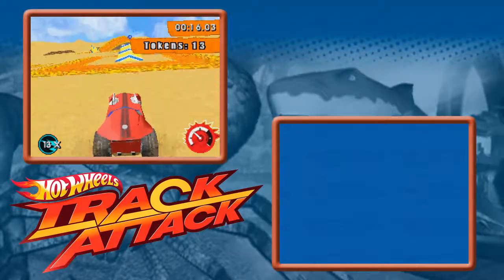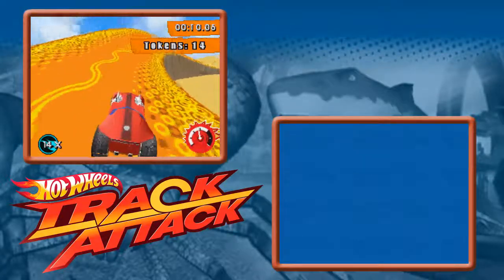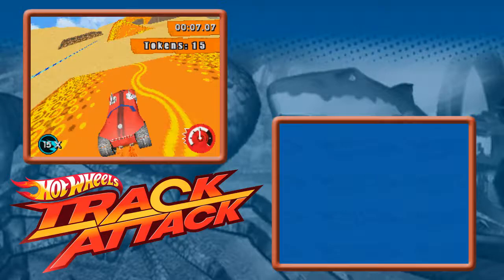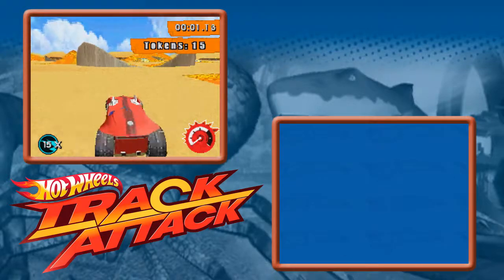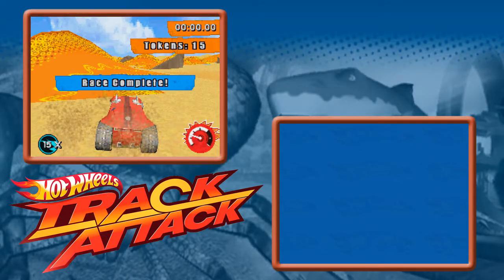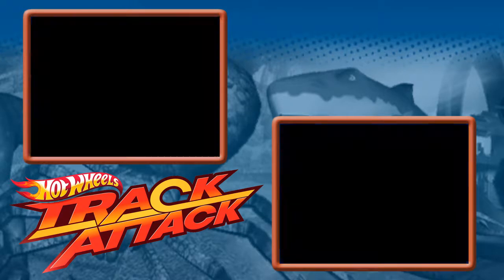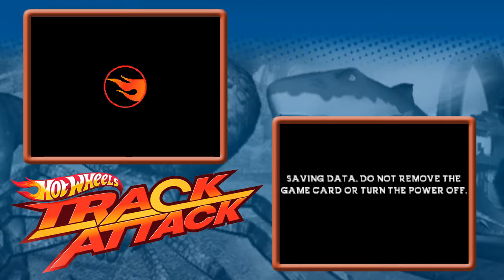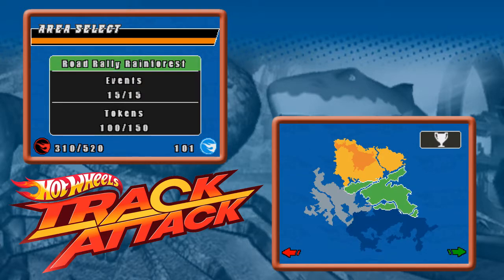I hate how that token counter at the top right kind of perfectly covers up some of these tokens sometimes, so you have to guess where they are — which at this point I know where they are, but still it's a little annoying. I'm going to beat that score I got last time of 15 tokens. I should have stayed where I was — I thought I was gonna loop around. I think I should turn around there instead. Looks like we're always gonna get 15 there. That's good. Anyway, that's gonna be it for this episode of Let's Play Hot Wheels Track Attack for the DS — see you guys next time. Next episode we're getting almost done with these places, but we'll head on into the Rainforest again with Twin Mill. Good old Twin Mill helping us out again. See you guys!